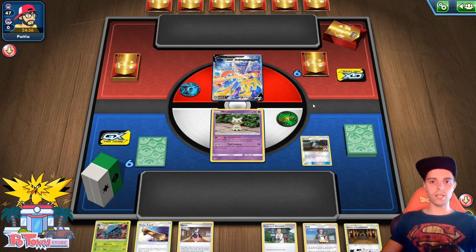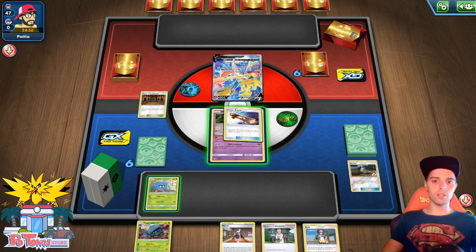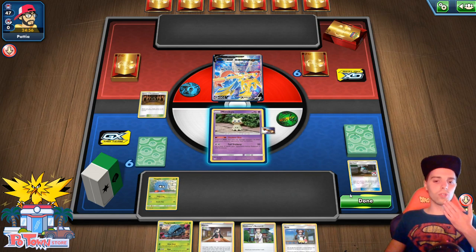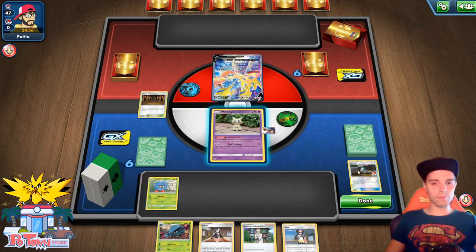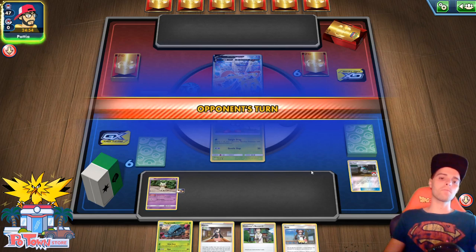Here we go — Tangela. Don't sleep on Tangle Drag as well. This can actually trap opponents if they don't have enough Switches. I'm actually going to use the Escape Board immediately — or do we wait? Could draw a physical copy of Switch. The reason I'm doing this is I'm probably afraid of Lysander Labs, but I don't think this list will run Lysander Labs, so maybe it could run Absol as well. He's probably going to Quick Ball and find himself.